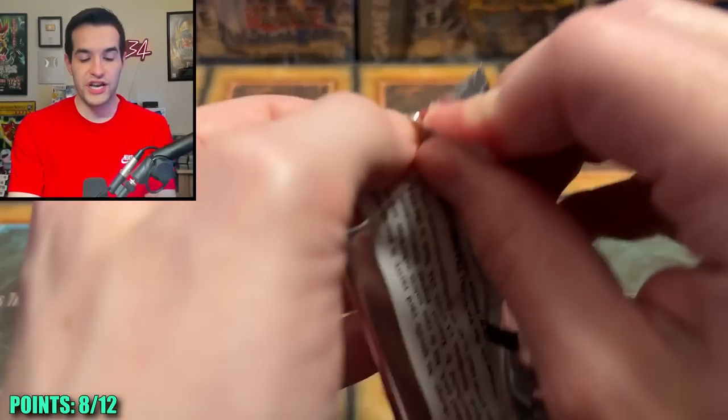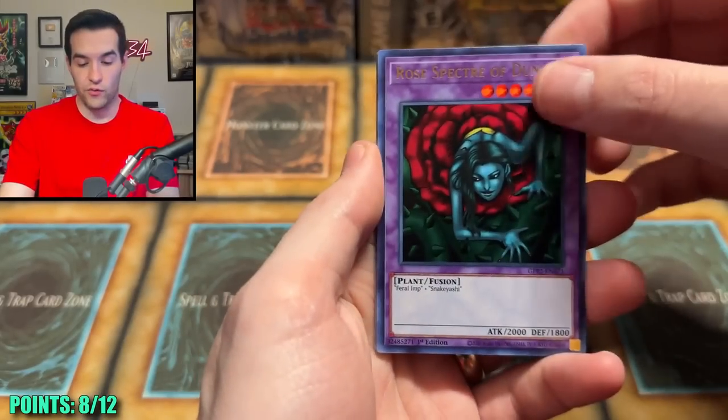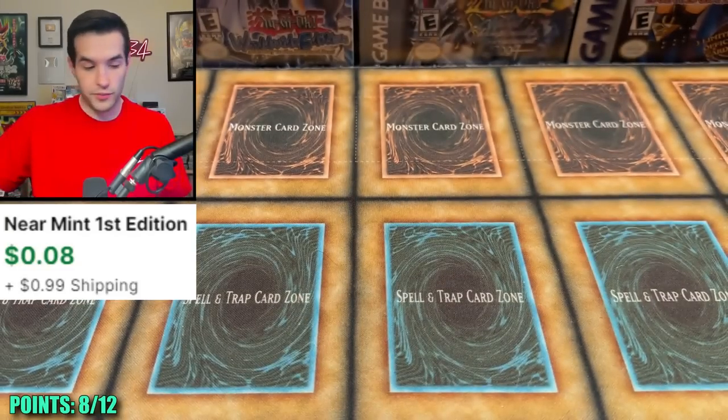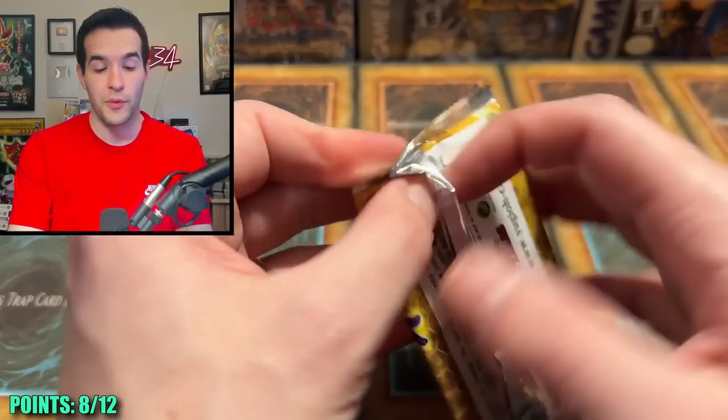Ghost from the Past 2 — this is your chance. You could end it right here, buzzer beater. We have Rose Spectre, Vampire Sucker, Proxy Horse, Agent of Creation, and Fossil Machine. Nothing too insane. Let's go back to Eternity Code, which has pulled nothing by the way — zero pulls, nothing.